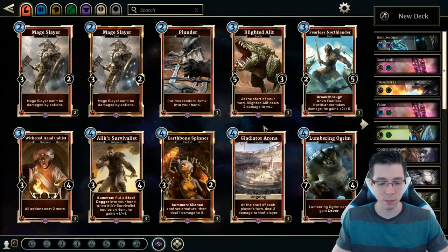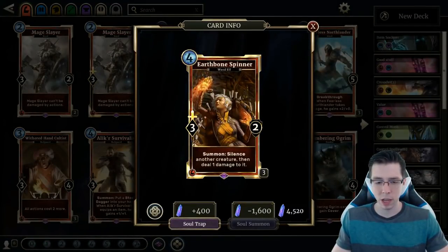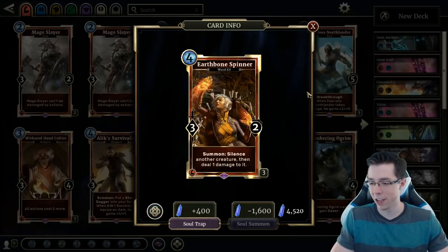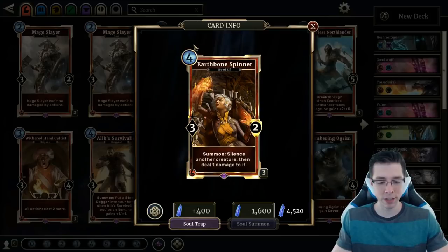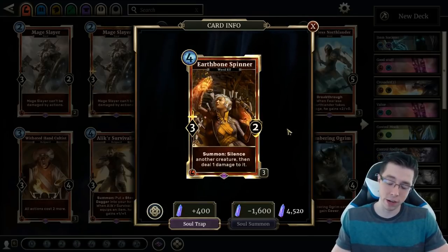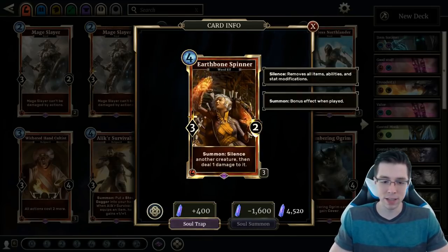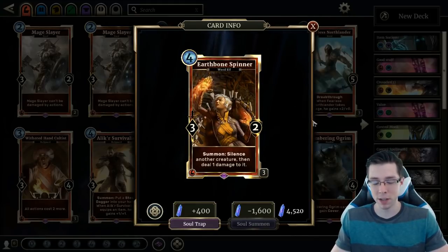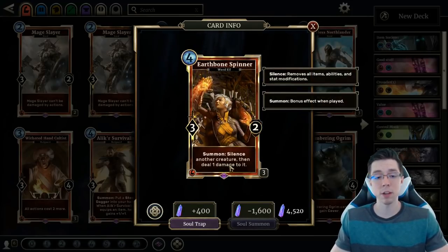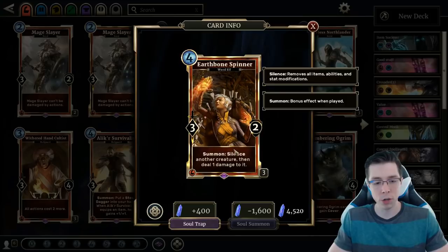There are a couple epics in Strength that you really want to look at, the first of which is Earthbone Spinner. This was actually one of the first epics that I made premium — which is ironic because I did get rid of a premium copy about 10 months ago when I was first building my collection and didn't know if I'd care about premiums. Earthbone Spinner is a card that is in virtually every single Strength deck. You can't really say enough about the versatility of Earthbone Spinner. The Silence is attached to a reasonably costed body, so you can play it in both faster and slower Strength decks, and you're getting that 1 damage ping. Sometimes you just play Earthbone Spinner on a 3-1 with no effect you need to Silence and it'll take care of it — like a glorified Sharpshooter Scout.